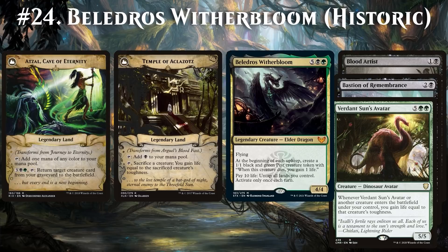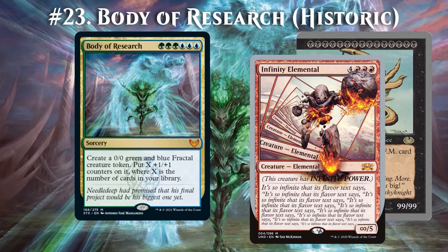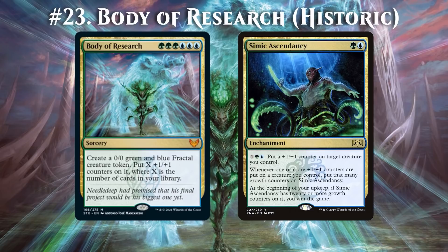Body of Research will usually be a 40/40 or bigger, making it just the biggest vanilla creature ever — excluding stuff like Big Furry Monster or Infinity Elemental. Unfortunately, it's easily stopped by Doom Blade or chump blocks. However, when you combine it with Simic Ascendancy, which is a perfect match in terms of colors, then you'll win the game on your next upkeep for sure, no matter how many removal spells or chump blockers your opponent has. It's a simple yet effective combo.